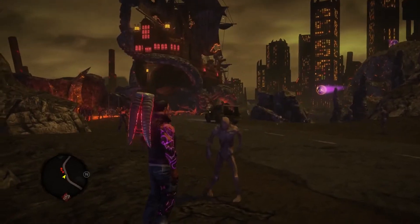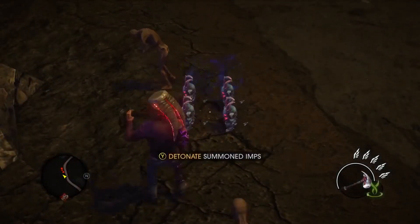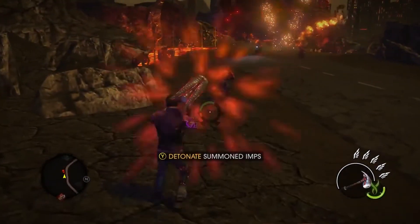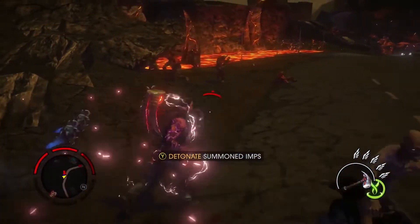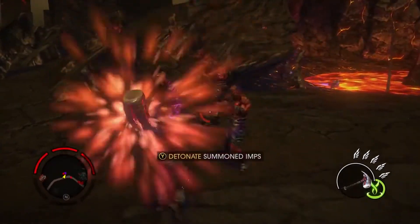Now we're going to show you one of Gat's new abilities — he is able to summon imps. These little guys will run off and attack the enemies. The War of Hammer is powerful in its own right; it has a Smite ability, which brings lightning from the sky down on your enemies.